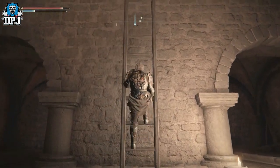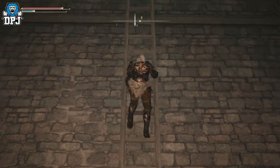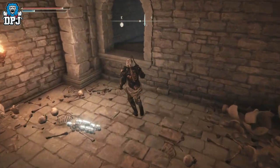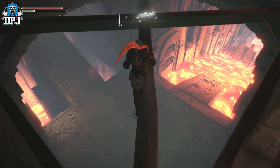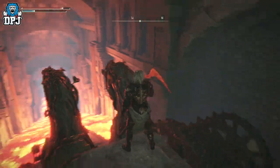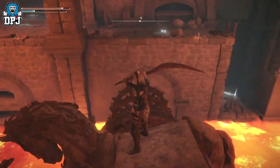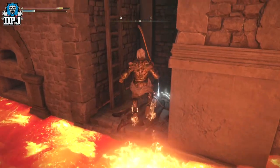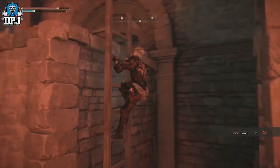If you want to progress to the actual main boss of this place, directly opposite the tomb there is a ladder which you need to climb up. Keep going up, then jump out onto the platform. Walk to the middle and land on top of that chariot - there's nothing on it, just jump down. At the bottom, face left with your camera. It will spin round making you look right, then jump off and grab the Beast Blood. Climb up the ladder and you're basically at the main boss fight.